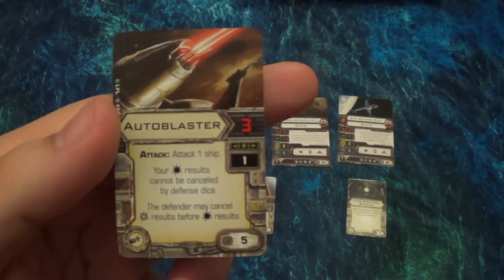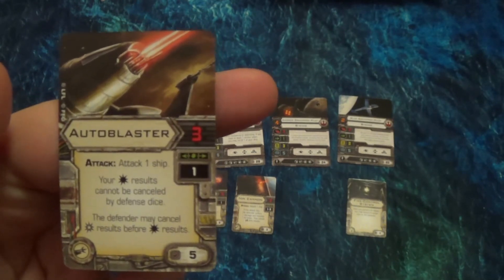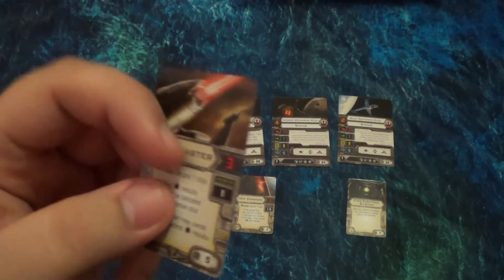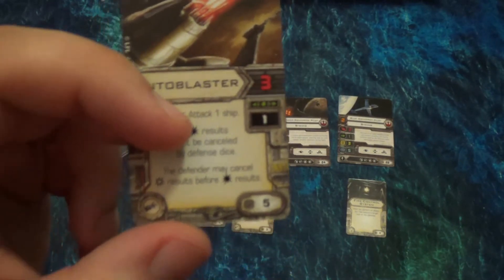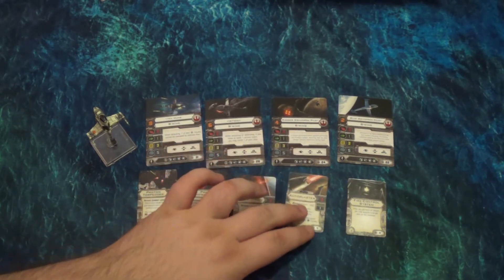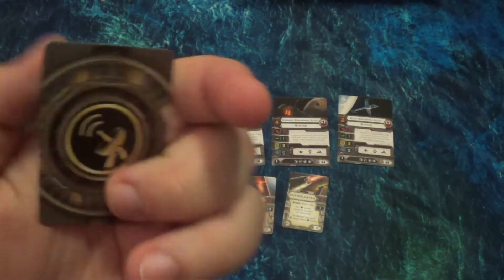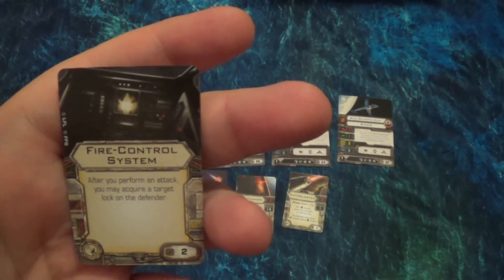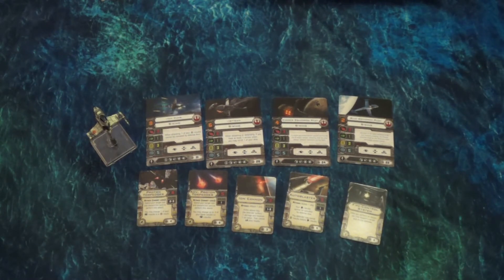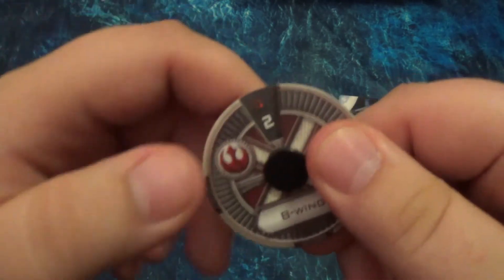We get the Auto Blaster, which costs five points. It's a three-dice attack but only range one — hit results cannot be cancelled by defense dice. The defender may cancel crit hits before hit results so you don't just take a bunch of critical hits. That's a really strong attack — three dice — but the range one limitation is rough. If you can work around that it can be really tough. Fire Control System is another system upgrade I really like: after you perform an attack, you may acquire a target lock on the defender. Very straightforward, two points. It's a way of getting actions without taking the action phase, which is useful for the B-Wing because this movement dial is kind of rough.